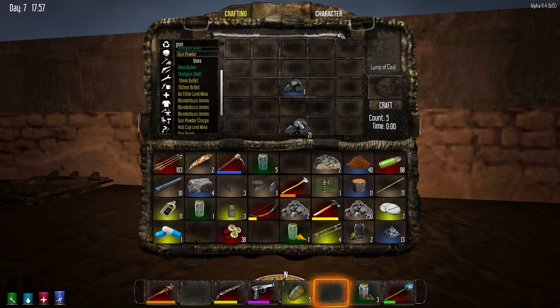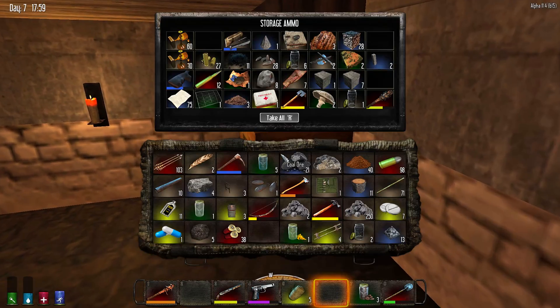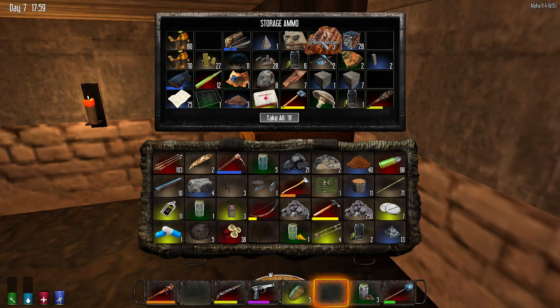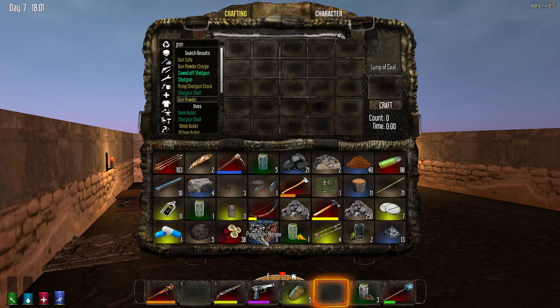Okay, I got a lump of coal. I just wanna see how much it'll make — one of each. I forgot my potassium nitrate over here. I think that seven-day horde might come tonight, so be on the lookout for that. Let's see — five of those make... five and five make 50 gunpowder! That's what I'm talking about!